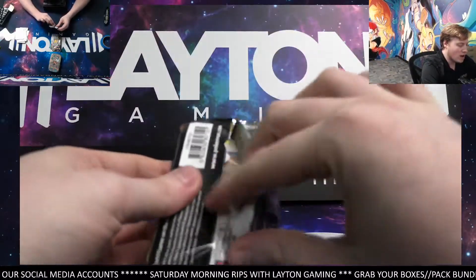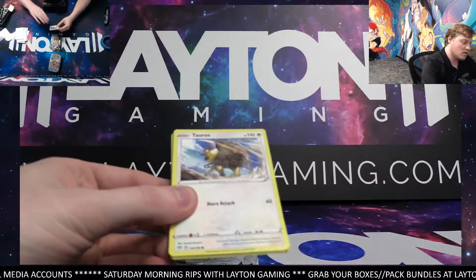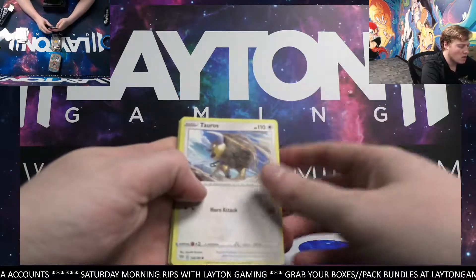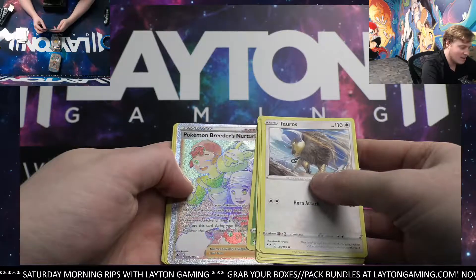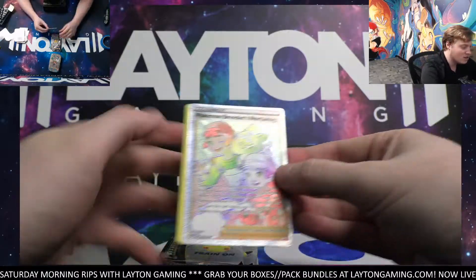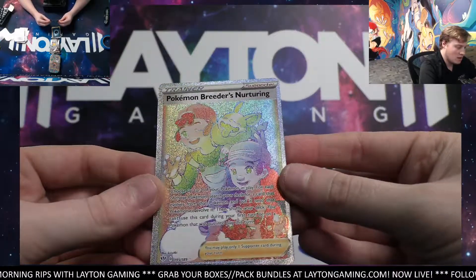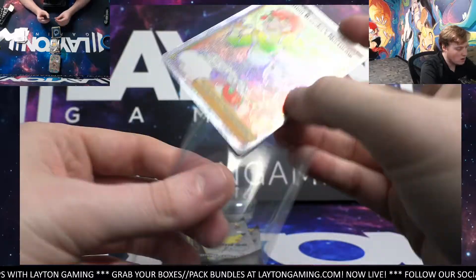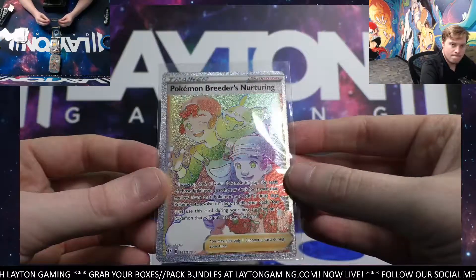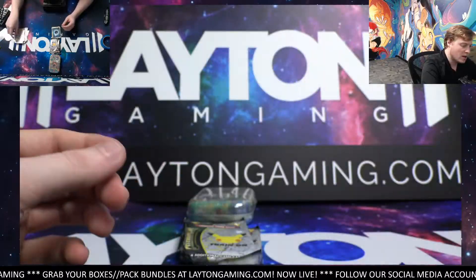Already had a golden Mew and a Charizard, Blastoise, Venusaur. Darkness of Blaze has been pretty good to us — most of the packs have had a hit or a hollow, so that's fun. We're going to continue that here. Pokemon Breeder's Nurturing rainbow trainer card — nice one! Good hit David, love the rainbows. Sick hit, good one there — Pokemon Breeder's Nurturing, man, solid.